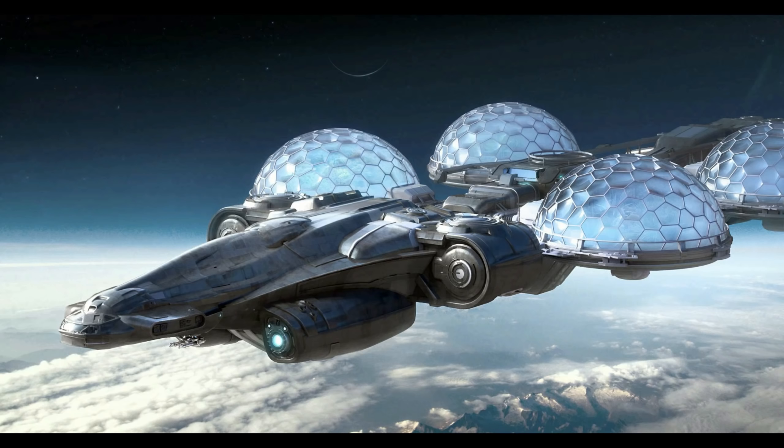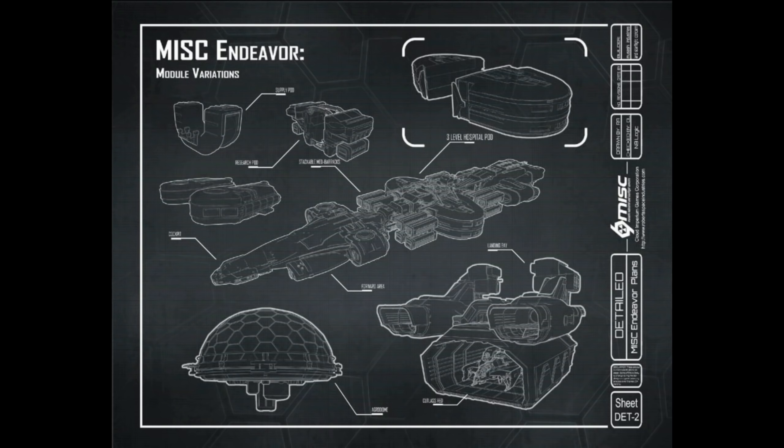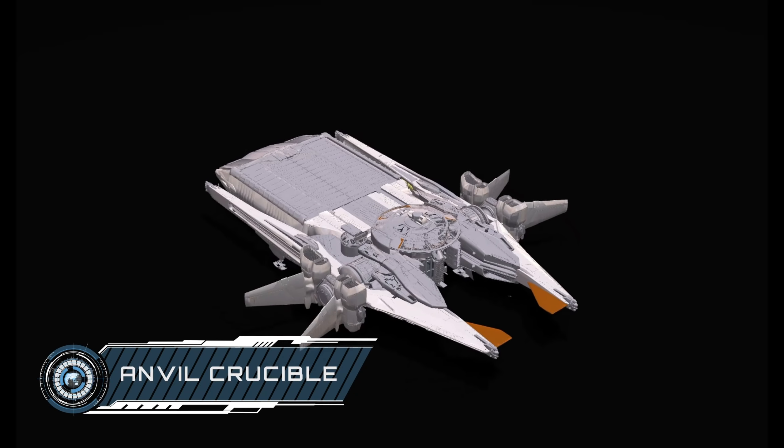The RSI Apollo comes in two variants: the Triage in red and the Medevac in white. The Medevac is the version designed for hotter zones with better armour and weaponry, but it sacrifices a bit on top speed. Both ships offer top-tier medical rescue, with interiors configurable for different amounts of tiered medical beds. You have two bed slots, each of which can house either three Tier 3 beds, two Tier 2, or one Tier 1 bed. They also have large scanners for aiding in search and rescue operations, and CIG have mentioned medical drones for recovering patients in the Q&A.